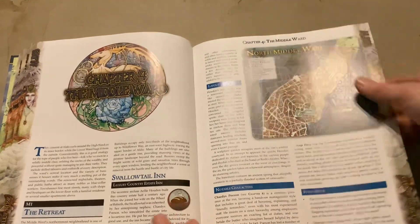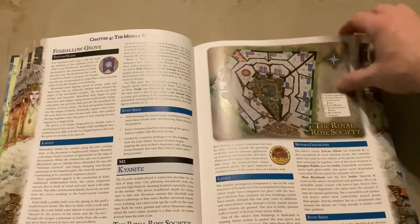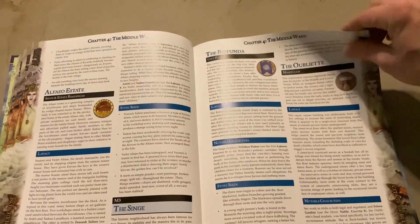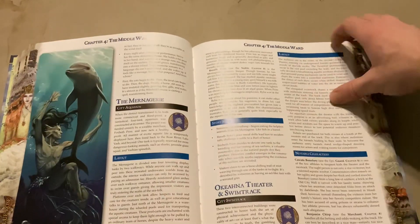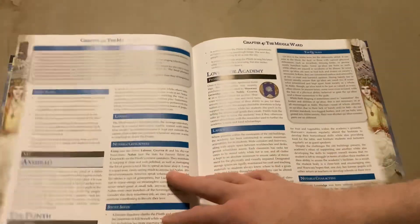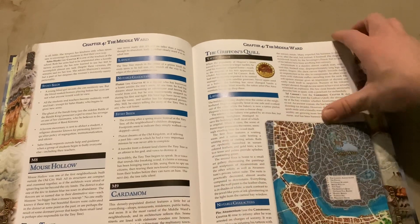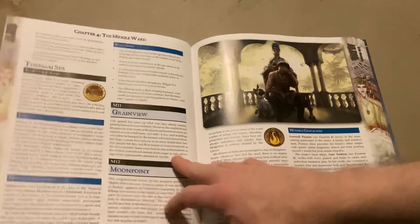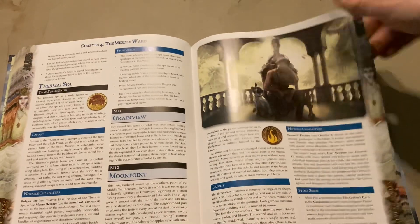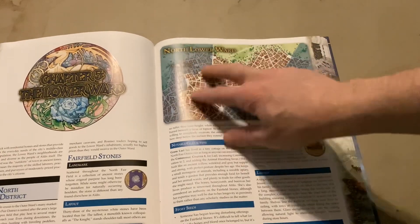Chapter 4 covers the Middle Ward, in the middle of the city, and follows the same concept as the previous chapters — giving us locations, details, guilds, and people, with ideas to run detailed and highly in-depth adventures just within the city alone. You don't necessarily have to go out into the surrounding areas, though you certainly can.